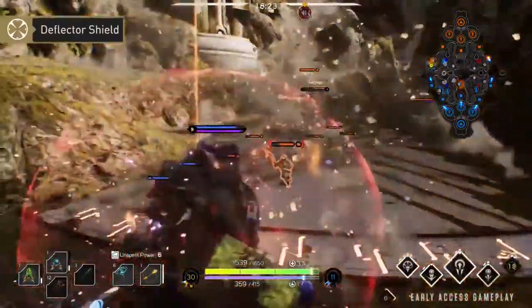Deflector Shield will emit a bubble that absorbs an incoming spell. When timed correctly, this ability can get you out of bad situations, even enemy ultimates.